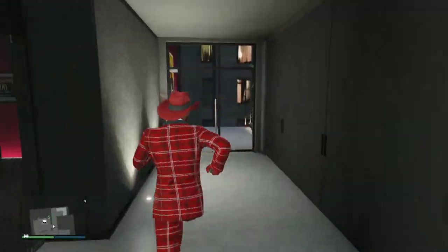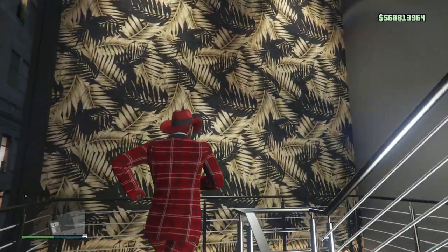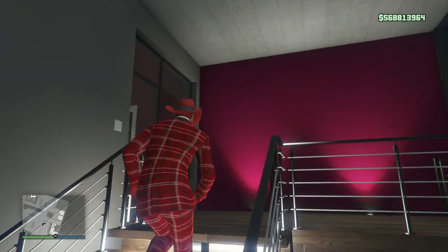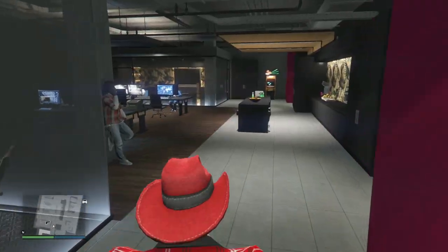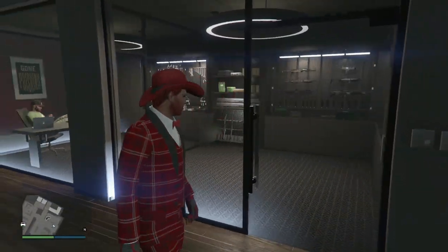And then once you get through this door there will be a set of stairs — go up that, and then turn left, and then once you get there turn left again. And there you can see is the armoury, where you can buy pretty much everything — weaponised armour, all that kind of stuff.